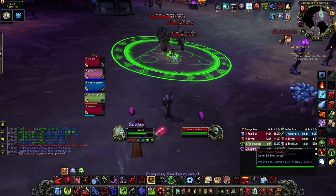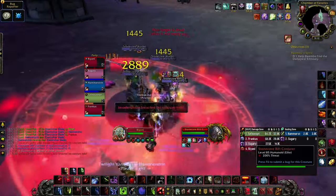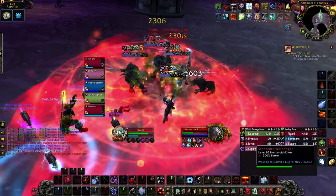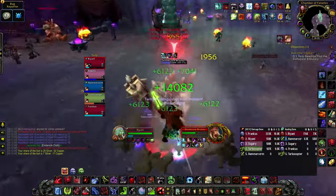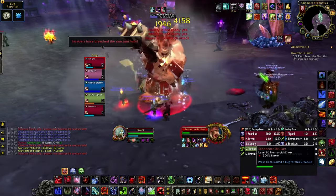Once the boss is dead, we move into a big trash room. The only important thing here is to kill the sentries ASAP so that they don't run off and pull other mobs — they can be one-shot by any ranged player. Just AoE down the packs and interrupt the Demon Portal cast by the conjurers. Pull bruisers by themselves as they are quite a nuisance, jumping around and knocking players back. Face them away from the group to avoid cleaving with Shockwave.